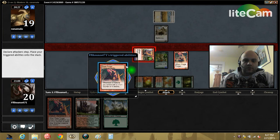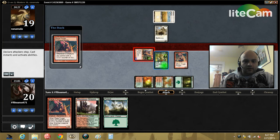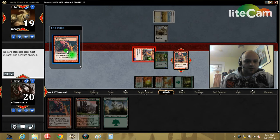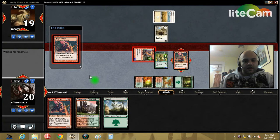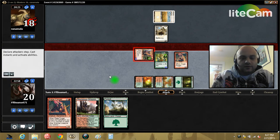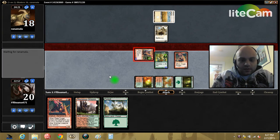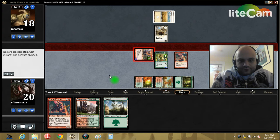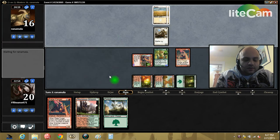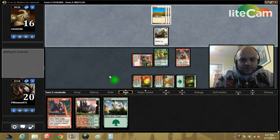I'm just going to swing in with this one, because I don't mind trading that. I do want to keep the Wolf Skull in play in case I can get some free wolves. And next turn when I play this, it'll be big enough to attack in without trading. No blocks, so that's good. Next turn we'll get to attack for big damage.